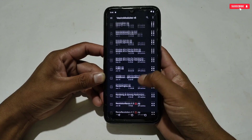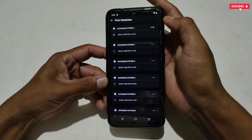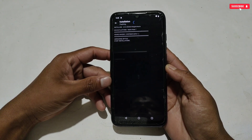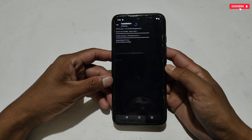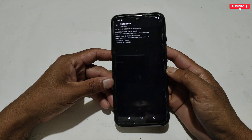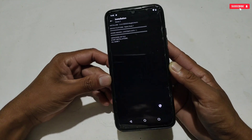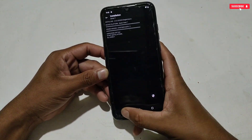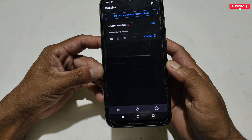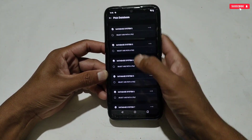You can use any of these modules for your games based on what you need. I am going to try the latest module, which is 'Revox Version 1.' Tap the module file then tap the arrow icon — the flashing process will start automatically. It may take a few seconds; some modules take longer. During flashing, do not turn off the screen or the module will not flash properly. Once done, go back to confirm the flashed module is showing, which means it was flashed successfully.